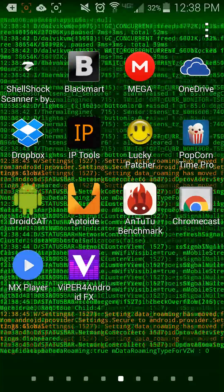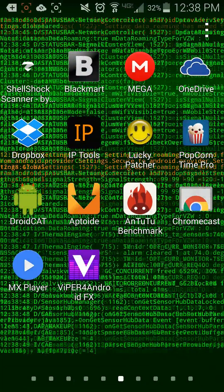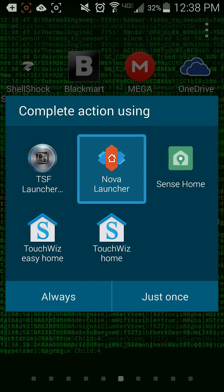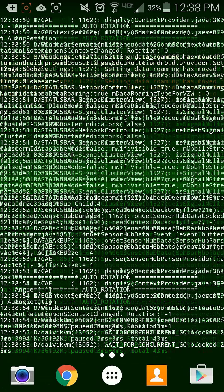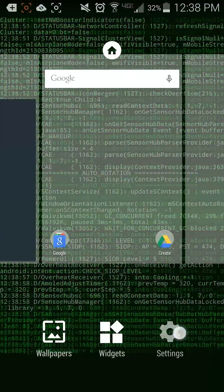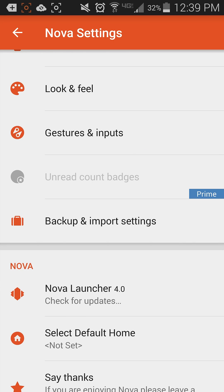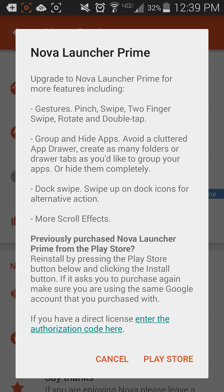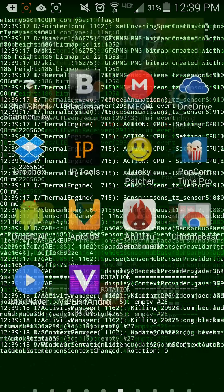Let's take a look at using Lucky Patcher to break the license schema for Nova Launcher. We're going to open up Nova Launcher and verify the status of it. If you look at some of the tabs, you'll notice where it says Prime — it gives us the ability to go to the Play Store to download Nova Launcher Prime. But we don't want to do that; we want to use Lucky Patcher to try to enable the license.